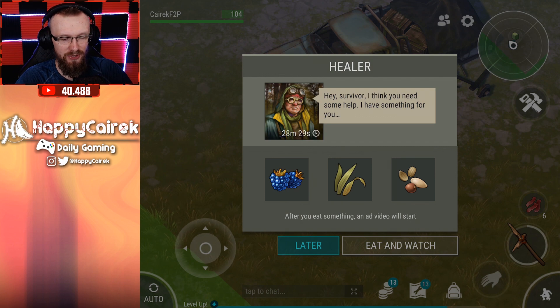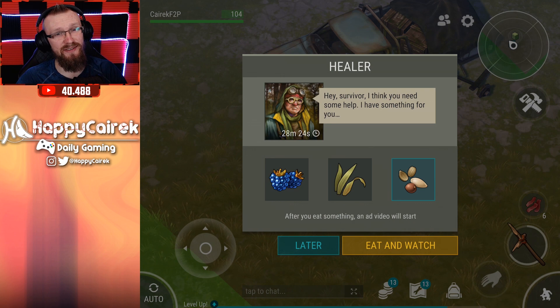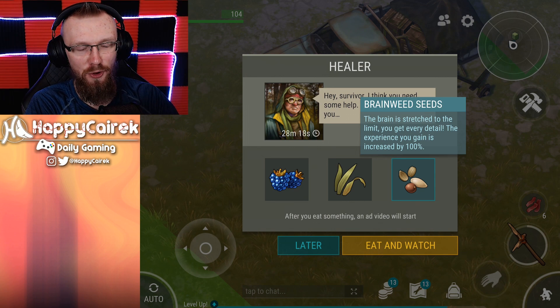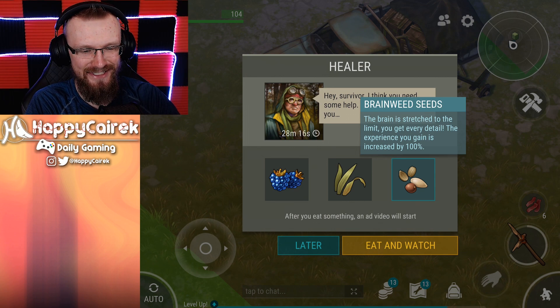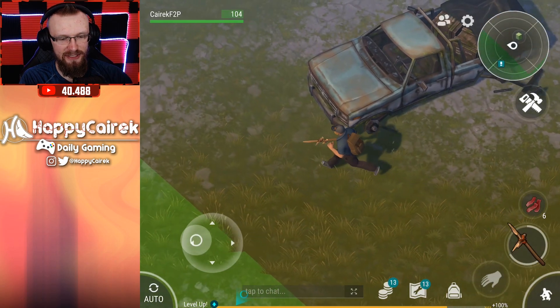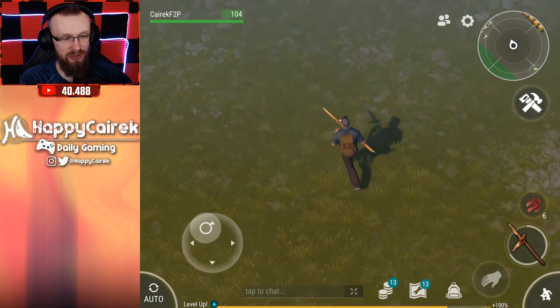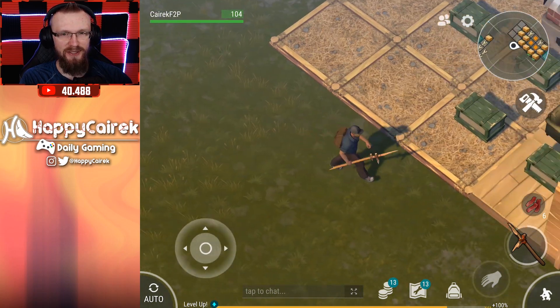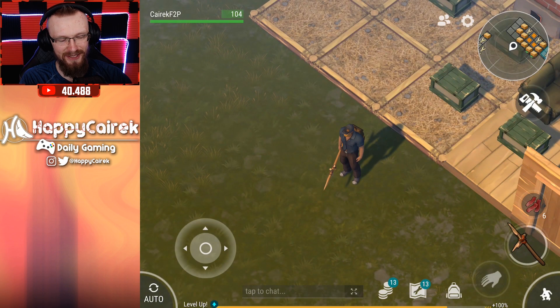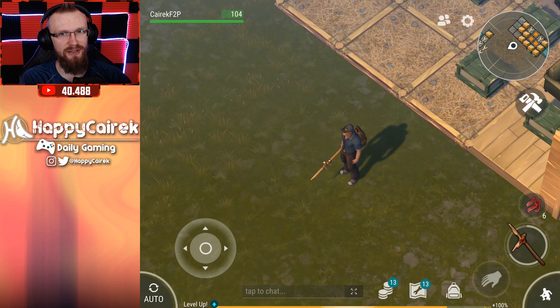Today we will continue our adventures in the free-to-play account. Before we go anywhere else, let's take these experience buffs. Some people still tell me that seeds give you different buffs, but seeds give you the same buff all the time. Seeds give you 100% to your experience for 30 seconds. We just got the effect, and I would feel pretty dumb if those seeds gave a different buff, but I've played this game for over a year and I've never seen seeds give a different buff.